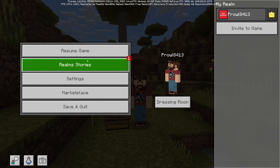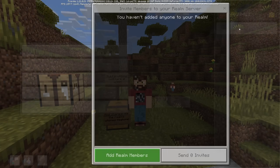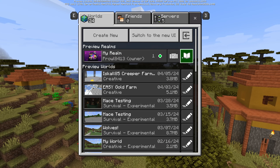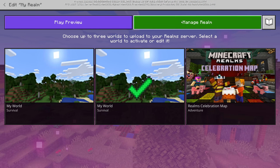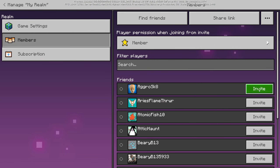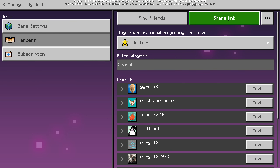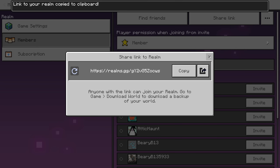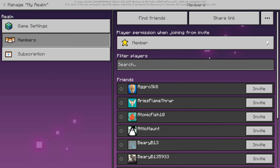For people to be able to play here, we need to invite them. We can go to Invite to Game and invite friends from our friends list, or from the main menu click on Manage Realm, go to Members, and either add somebody directly or indirectly invite people by sharing a link. Click the Share Link button — this link will work for anybody that gets it, so make sure you only send it to trustworthy people. If you ever need to reset the link, click the reset button and it'll give you a new link while the old one stops working.